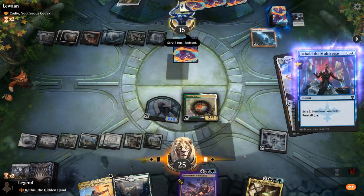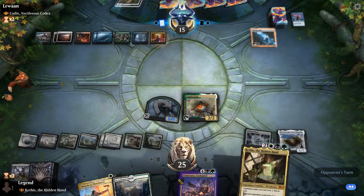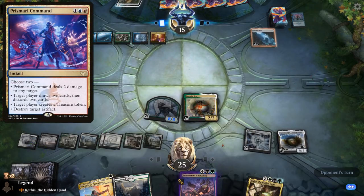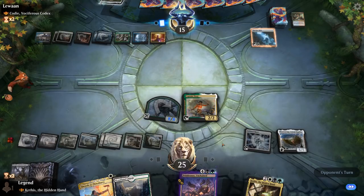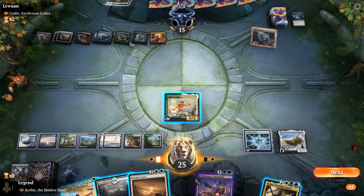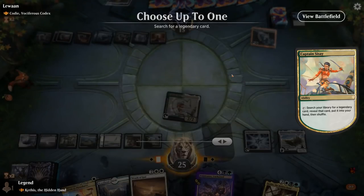This looks like maybe a Prismari Command killing Captain Sisay and Sky Sovereign — quite effective. Practical Research gives the opponent a pretty full grip. At least we're diversifying our permanents. Still have a one-mana answer for Codie. A Baleful Mastery deals with our Treefolk, so I get to activate Captain Sisay — which is a big deal. There's a ton of options, including a Glorious Rebirth.